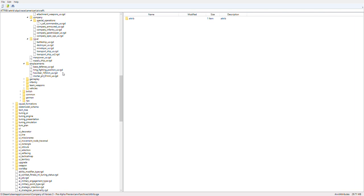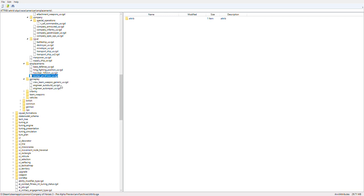Moving on to placements — base defense: this is the MG nest that protects your spawn basically. HMG fighting position — again, I believe this is in Company of Heroes 2, or maybe CoH1 because the model is closer to it. The howitzer 105 is back in this game; it wasn't in the previous game for some reason. Then you have a mortar pit, which is a brand new unit for the US — maybe it's part of a defensive doctrine.